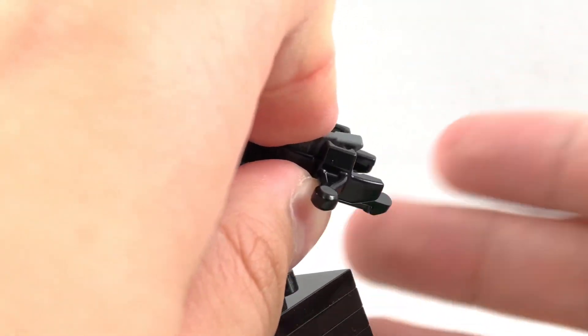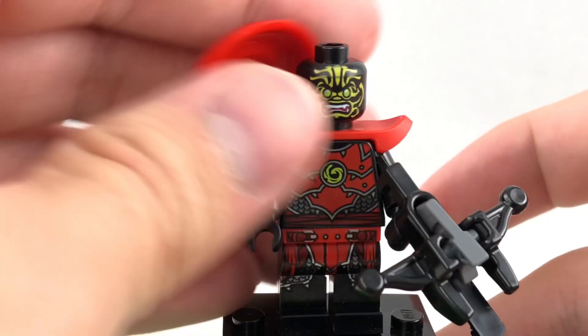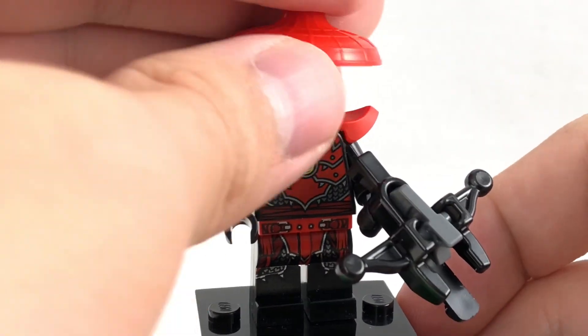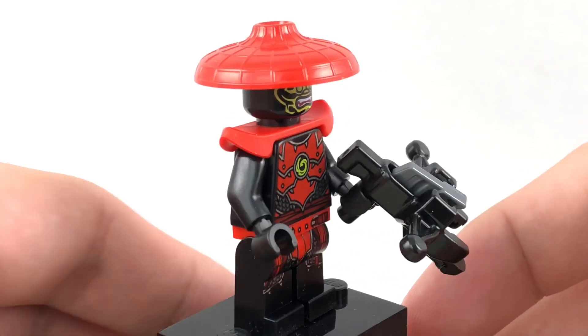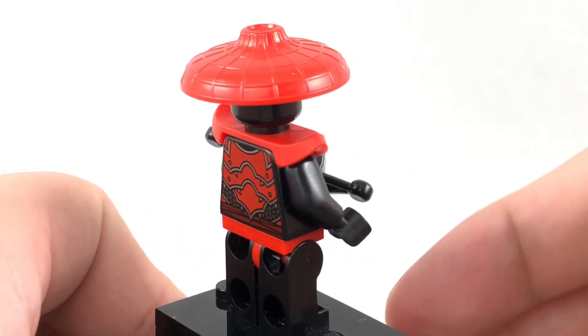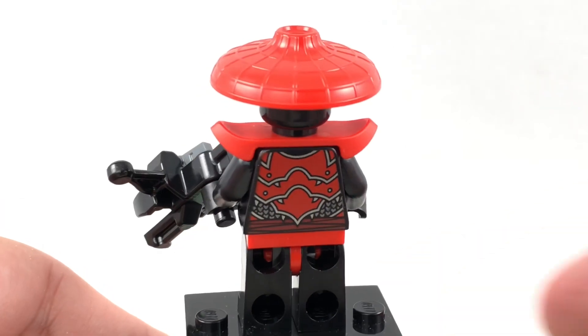Of course, it shoots out the stud if you shoot it like that. That is where it first appeared — the Force Awakens line. Other than that, same torso print, same leg print, and even the same little shoulder pad piece that I quite like from that last figure, so nothing too special there.